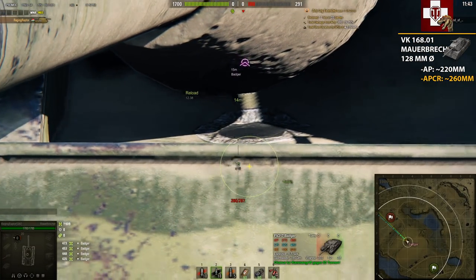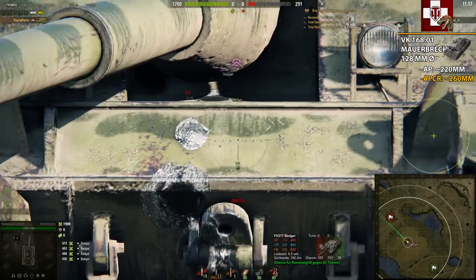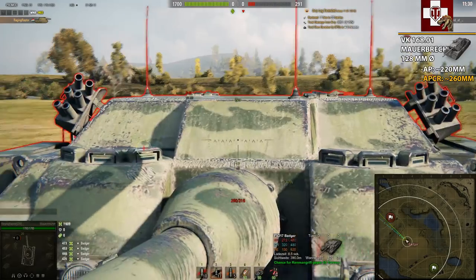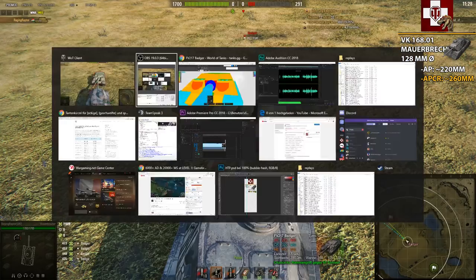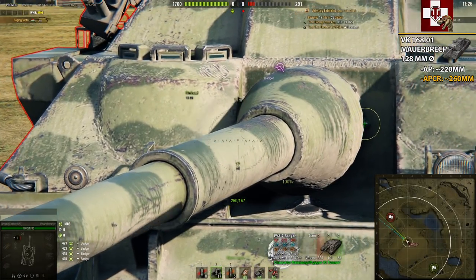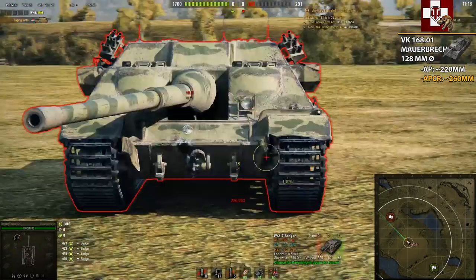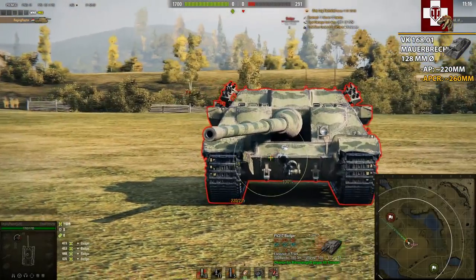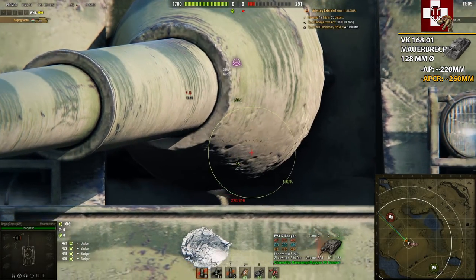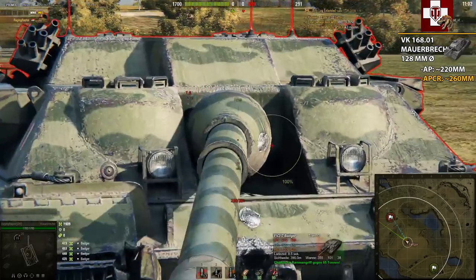Getting closer, I'm trying to see if I can hit that plate without triggering an auto-bounce angle — sadly not. You can see the upper front plate, even with APCR shells at 260mm penetration, is still horrendously hard to pen. These side plates here are also 63mm fixed, same as the upper ones. The frontal weak spot is that plate, but if the Badger is facing you directly you cannot hit it.